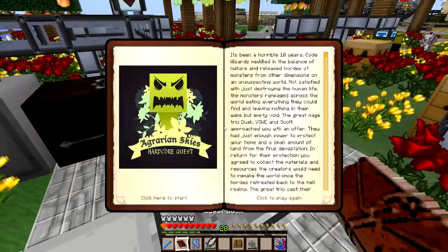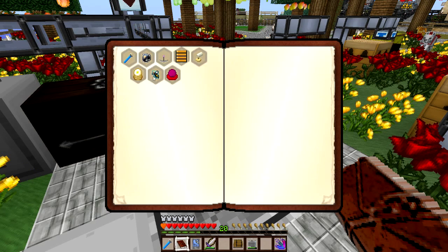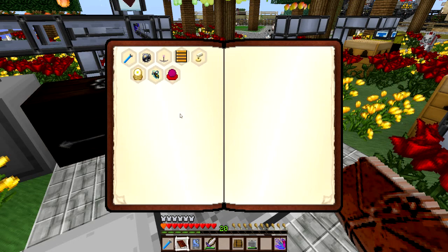If we take a look in the quest book, the quest that is working on is the bragging rights section - specifically bee domination. Zero percent. Bees, bees, and more bees - got to breed them all. Luckily any drone will work for this quest. It says forest drone. Oh my gosh - 356 out of 100,000. That hasn't been running too long, but seriously only 356 out of 100,000. I'm really not sure if that would ever finish - maybe after a couple of months of idling. And you get a bee mastery sign. That's not very good.